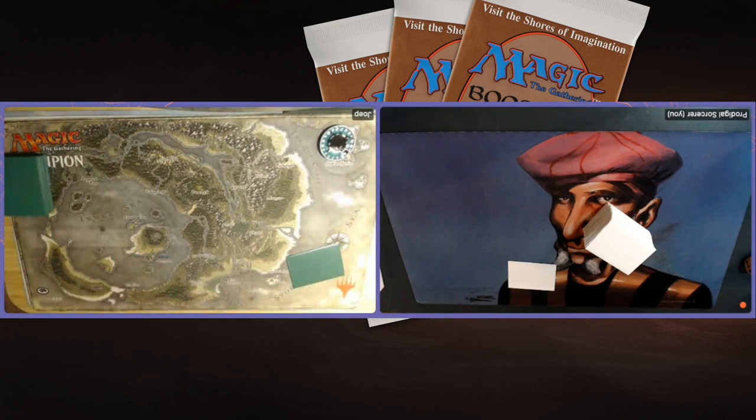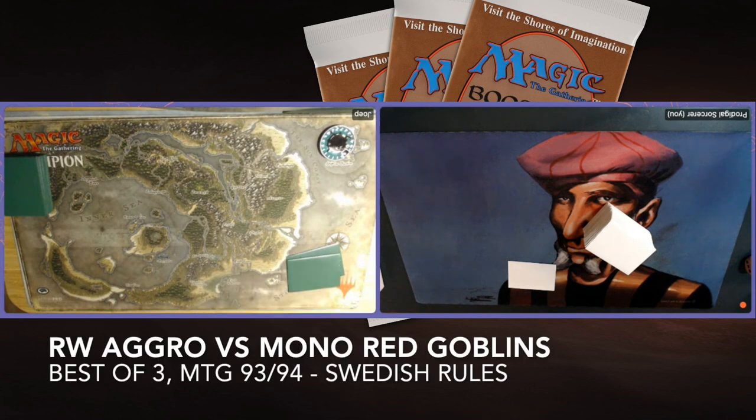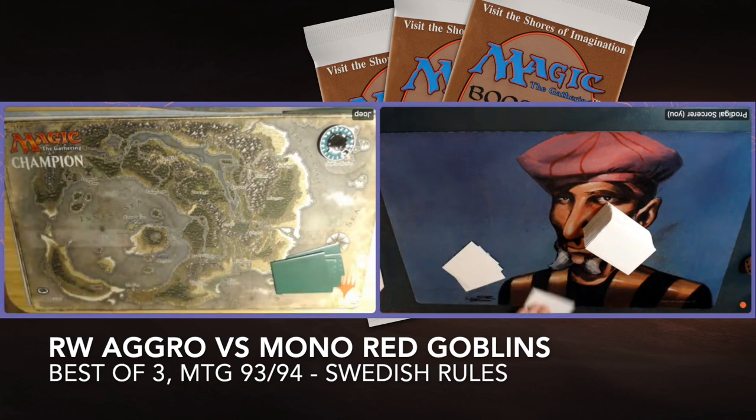Today I am playing against Youp — we've seen him on the channel before — and he is back, this time with a red and white aggro deck. So we've got Ironclaw Orcs, we've got Bolts, Chain Lightning, Disenchants, Savannah Alliance, all that stuff.